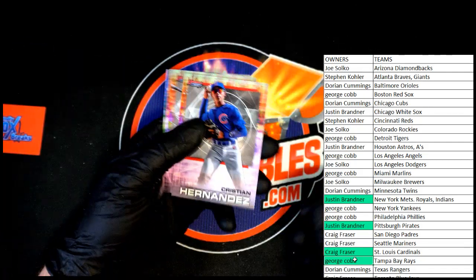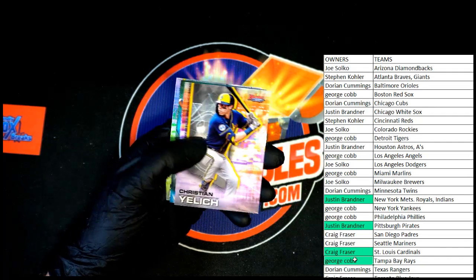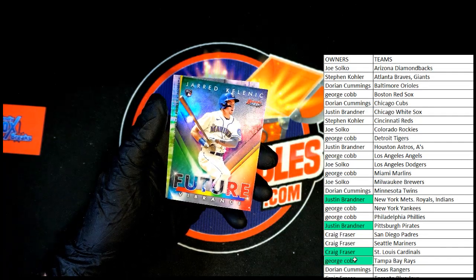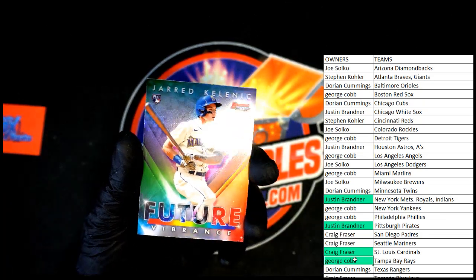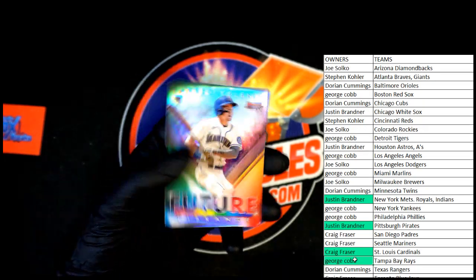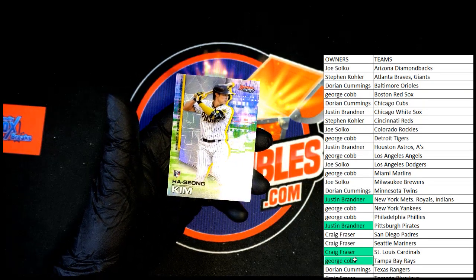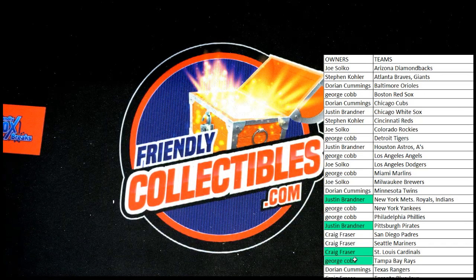Let's get them going. Christian Hernandez, Austin Hendrick, Kristen Yellick. Jared Kalinic Future Vibrance — that is a nice looking card right there. And a Kim rookie. Thank you guys, that was 2021 Bowman's Best Baseball Box 104. Go get 105 — it's ready, make it happen!